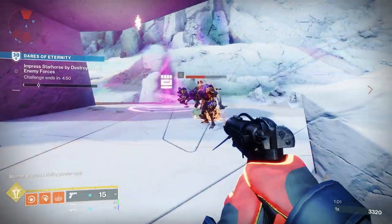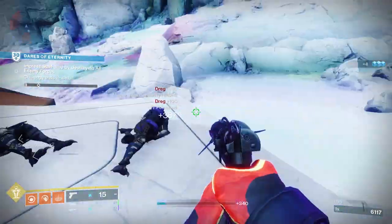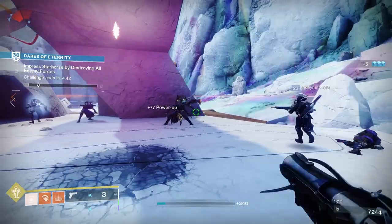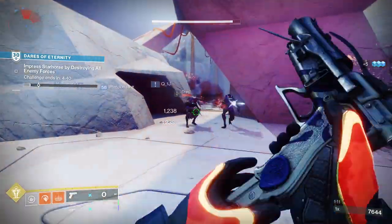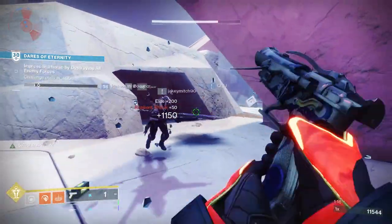Brigand's Lore is a rapid fire sidearm that allows you to take down enemies very quickly, and this one has been introduced in Season of Plunder. Today I'm going to have a closer look at the stats, the perks, and the god rolls to chase for PvE and PvP, plus also have a look at how to get Brigand's Lore in Destiny 2.